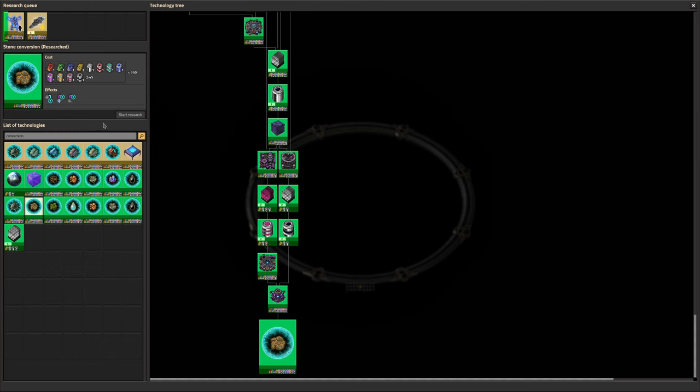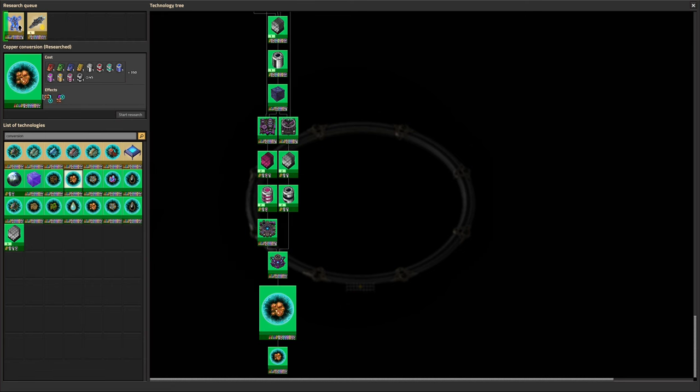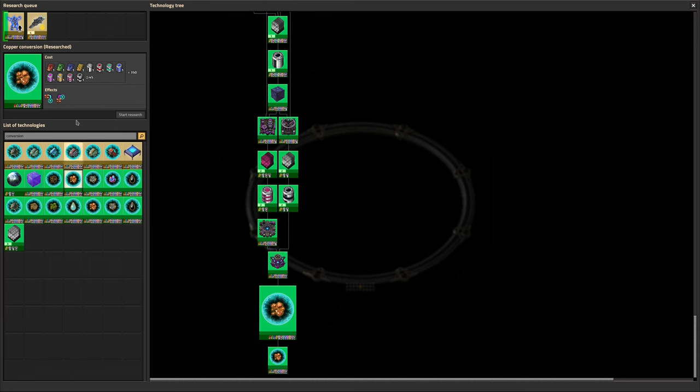We then moved on to advanced copper conversion, advanced iron conversion, and advanced oil conversion. These are actually quite interesting because they allow you to turn matter directly into plastic, sulfur, iron plates, steel plates, or copper plates — rather than turning it into ore first. However because this again uses matter stabilizers, it's a more expensive way of doing it: you need one and a half matter for each copper plate, whereas the basic one gives one matter for every two copper ore. So it's interesting but not necessarily the most practical route.